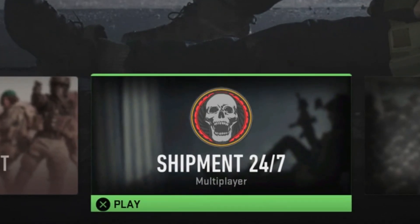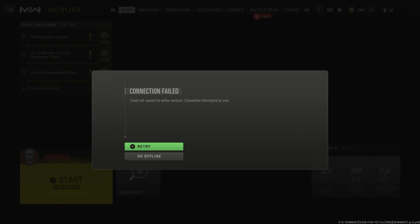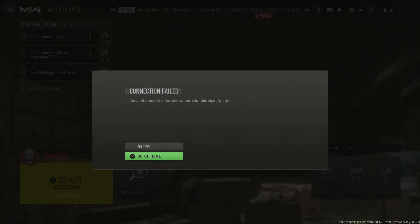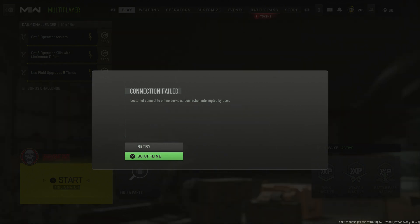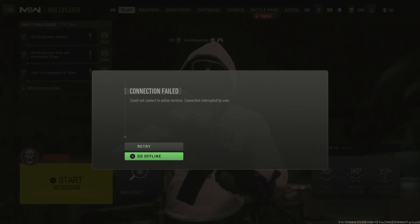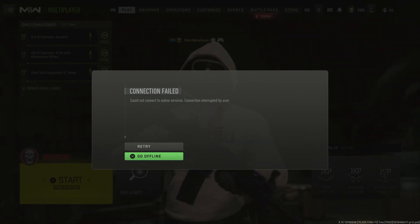I did have to press the back button twice, but I did hit it. What you're aiming for is the 'Go Offline' screen. It can appear either inside the Shipment playlist or in the main menu — it doesn't matter. If you do this right, you should see the 'Go Offline' prompt.